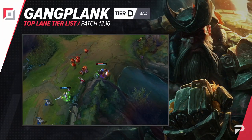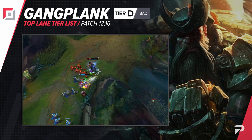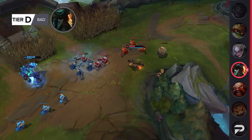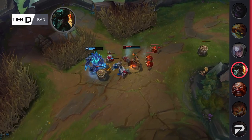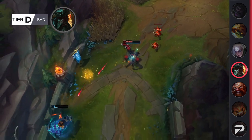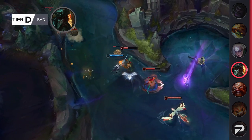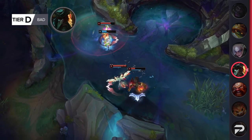Gangplank also gets put in the D tier. GP is a champion with one of the most extreme mastery curves in the game. If you're good at him — like really, really good — you can bully lane and be a disgustingly OP carry later on. But if your GP mechanics are even just a bit short of perfect, he's a borderline useless pick. You're going to get farmed in lane, ran over in a side lane, and you'll never get off those barrel chains that you need to deal damage. Your barrels are going to get popped, and you're going to have oranges and just live for a few more seconds till you die.